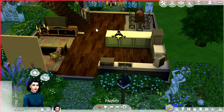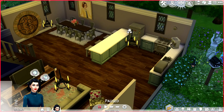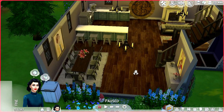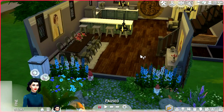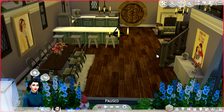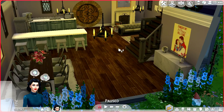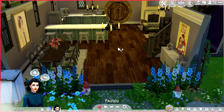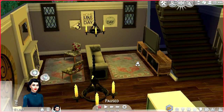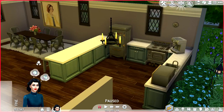Here is the interior of the house — very clean, kind of modern yet rustic at the same time, leaning more towards modern. I've got Snow White themed paintings and a bunch of Disney princess artwork that I got from custom content. Downstairs there's a nice little fireplace, living room, kitchen, and the dining room.